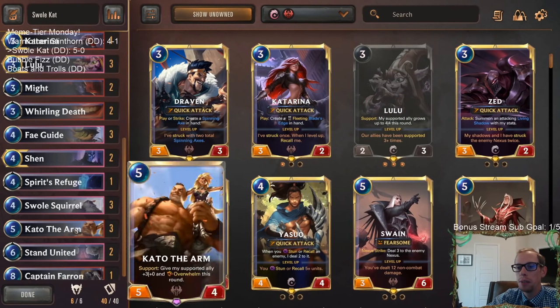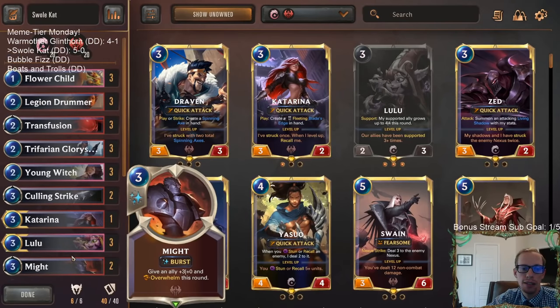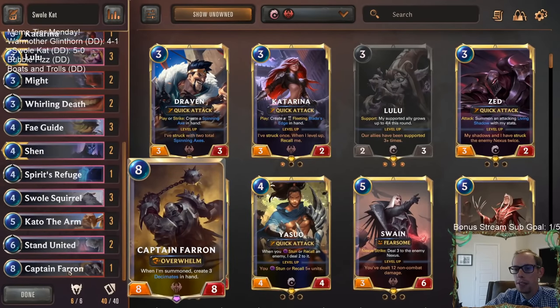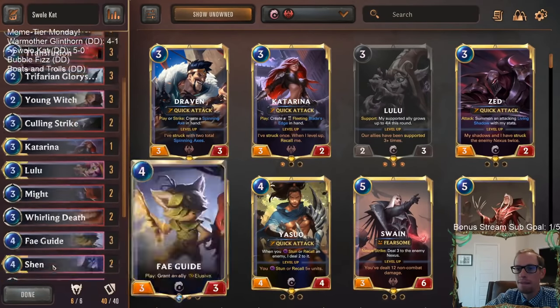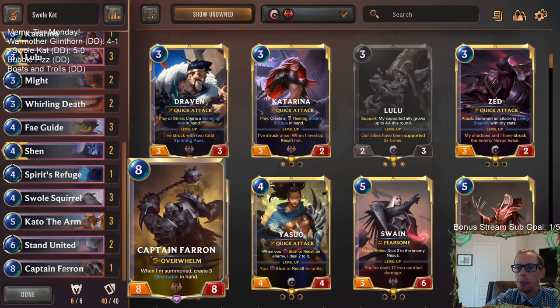The Noxus cards are pretty good - Legion Drummer, Trifarian Glory Seeker, Lulu is of course really fun to play. We didn't get to do Swole Squirrel Might in game one but our opponent conceded. Against control decks - yeah, you are playing a lot of smaller units, so control decks will be a problem. That's where Captain Farron comes in. That's really what Captain Farron's for - the control matchup. If you're playing against more control, I would recommend taking out one Fey Guide and playing a second Captain Farron.